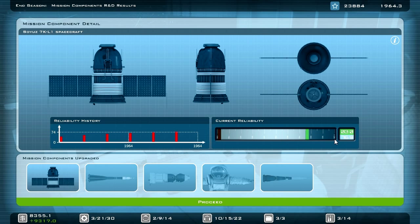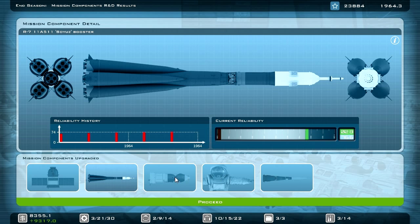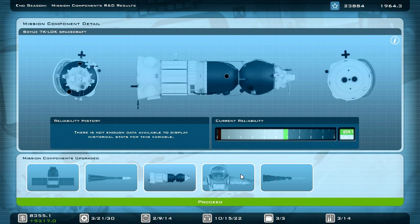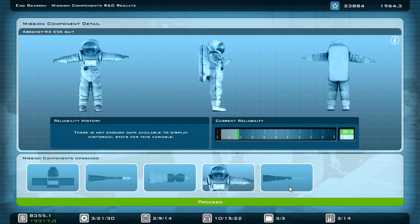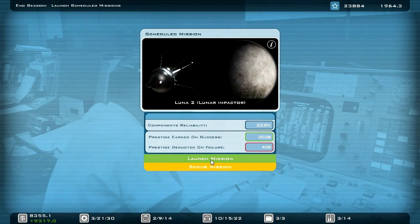Soyuz is at 76% — that's good, but I think this will still take some time. I'd like to get close to the 80% mark. Maybe in one or two seasons we are ready to go. The 7K LOK of course needs some time. The N1 booster is really slow — I think this will be a real problem.